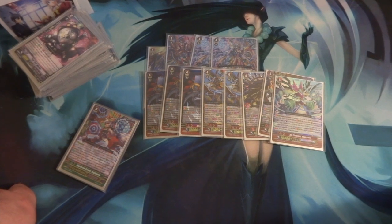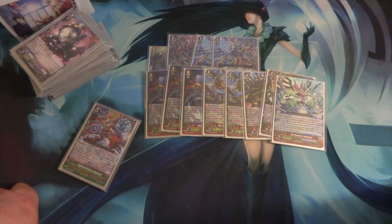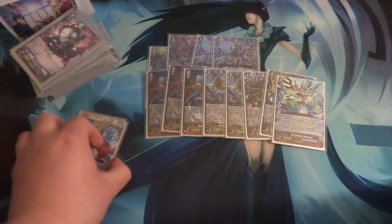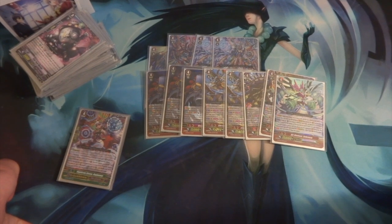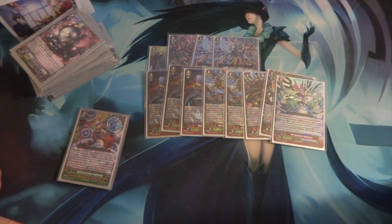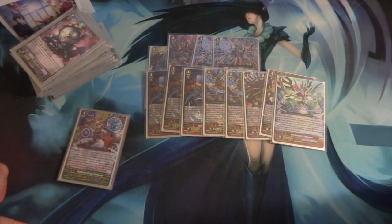Round 4 was Grand Blue — I went 2-1. Won the first game, lost the second, again got grade stuck on grade 2 and he kept pushing with multiple attacks. By the time I got to grade 3, I was at 5 damage and he was at 3. He was able to keep himself alive by drawing and getting soul, and comboing a grade 3 that kept resurrecting from the drop zone to keep calling units.